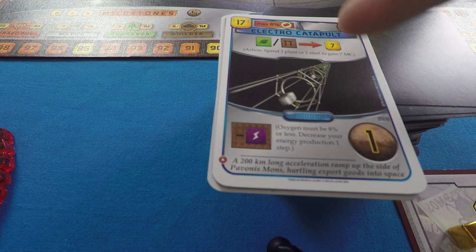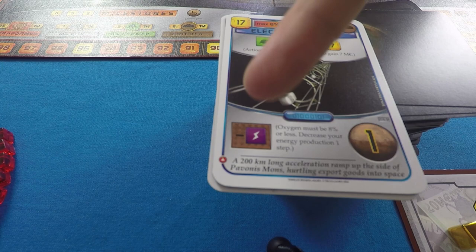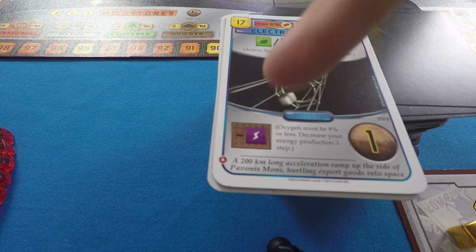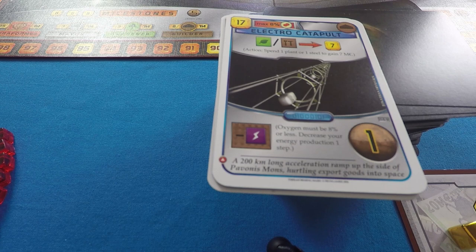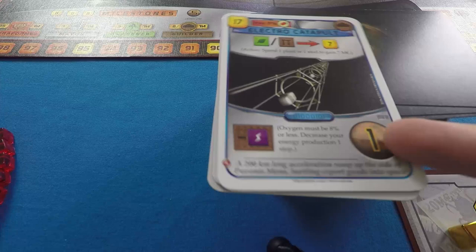The Electro Catapult requires you to decrease your energy production by one step when you play it — so you must have at least one energy production. What it allows you to do is, as one of your two actions each turn, spend one plant or steel resource and gain 7 Mega Euros. At the end of the game, this card is also worth one victory point.